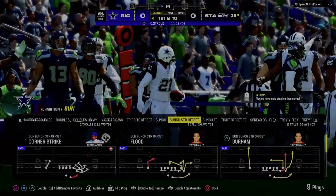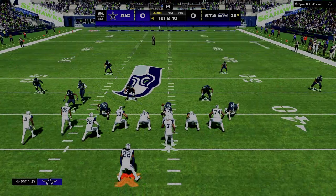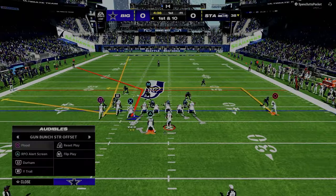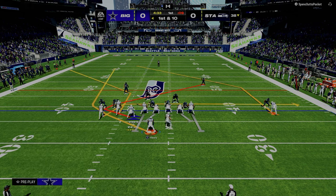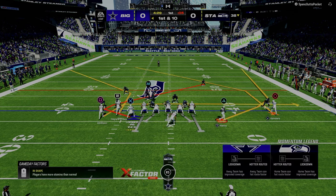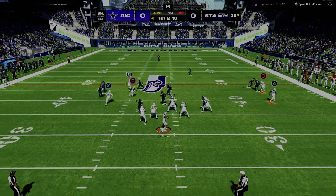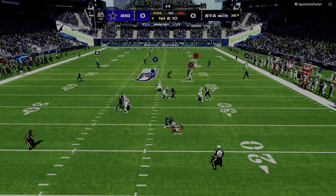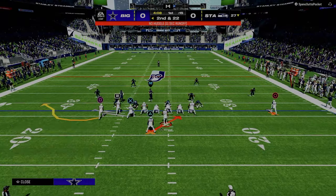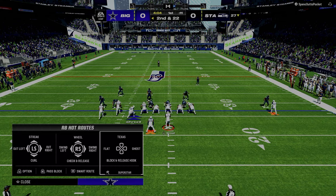When we talk about reading the defense, we teach people: if it's this, it's cover two; if it's two high safeties and they're lined up over the receivers, it's cover two man. But when you start playing players that are really, really good and know what they're doing, they're going to disguise their coverage. One of the foundational rules of defense is disguise — what he did right there looked very much like man alignment, but it ended up being zone coverage.